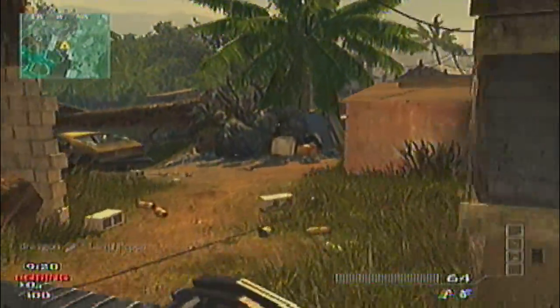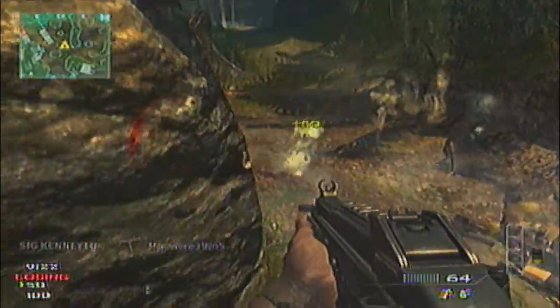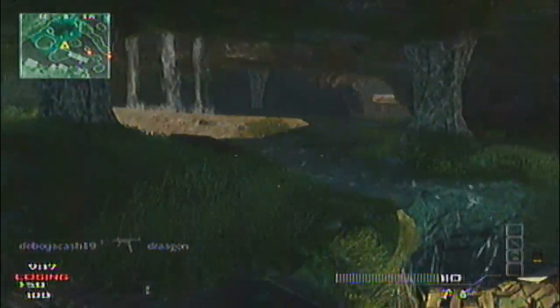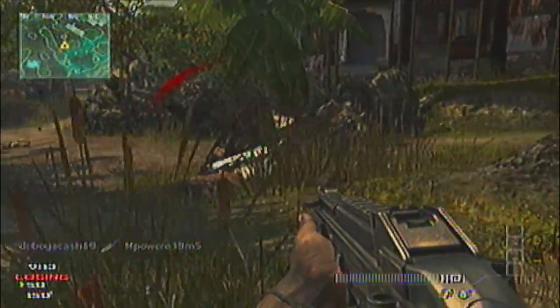I'm using the UMP 45 with rapid fire — I believe it's like the default class you get. I think I'm only like level 3 in this match. This is one of my very first matches. I can't remember the name of this map and I don't remember what perks are on there, but I know I have rapid fire on the UMP 45.